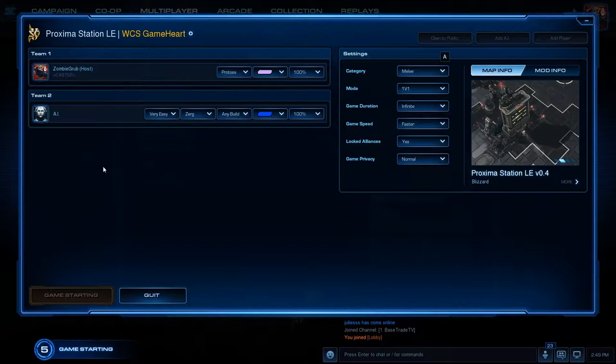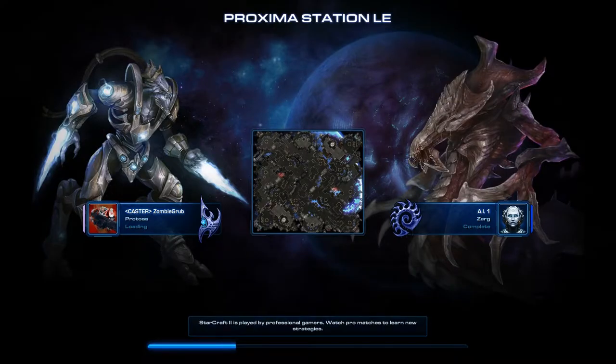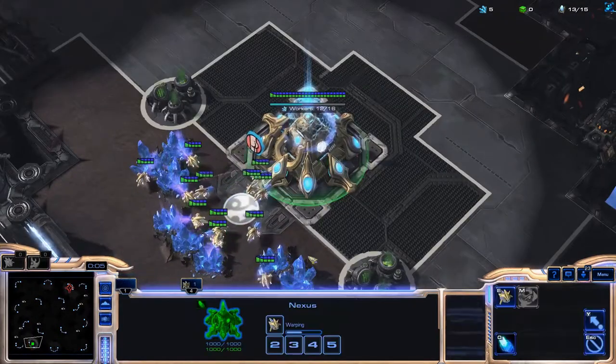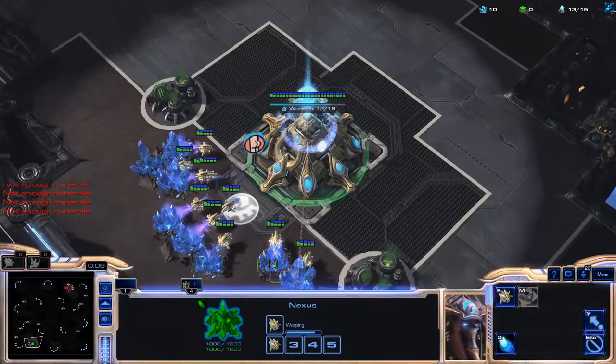Hello everybody, welcome to another build order tutorial. This time we're going to be looking at a PvZ build, Protoss vs. Zerg. It is the new twist on the very old build that is the DT drop. In this version, which is becoming a lot more popular lately, you're going to be getting two warp prisms — double drop all the way — while macroing. So let's get into it.